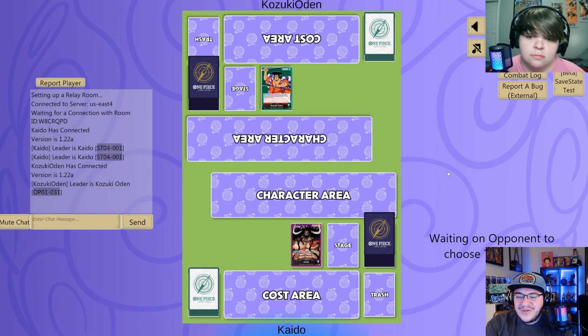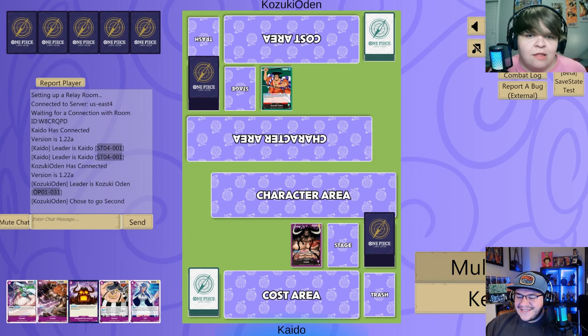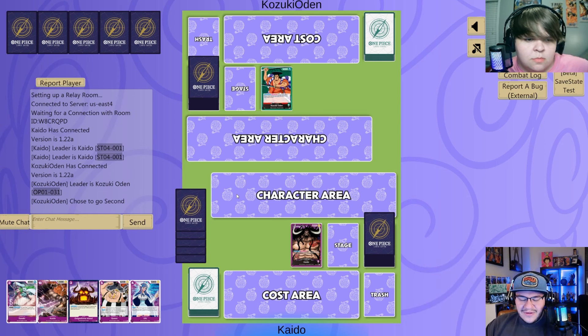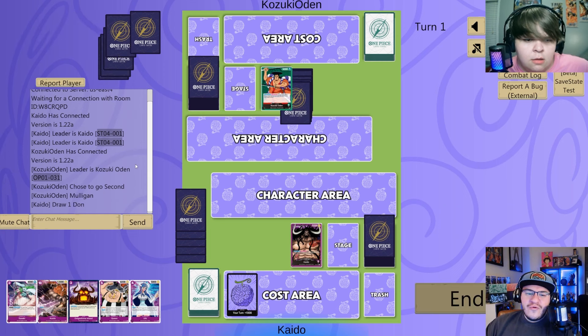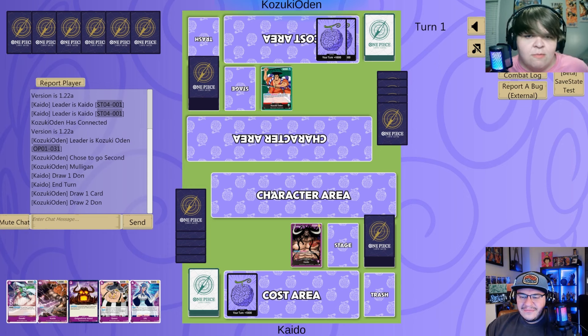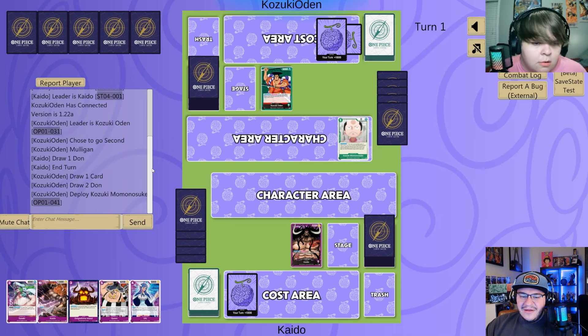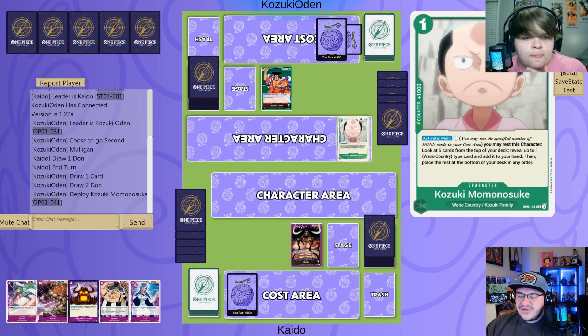Looks like you got the choice to go first or second — which one are you going to do? Honestly, no — I'm going to let you go first, I want a taste of what you're made of. That puts me on perfect curve and this hand looks incredible. This hand's not looking too great. Much better — pass. No one-Don plays sounds about right for Kaido. We did end up drawing the Momo searcher.